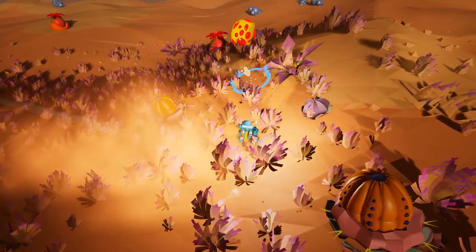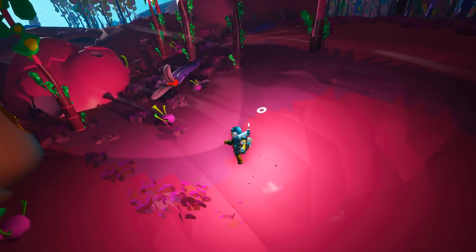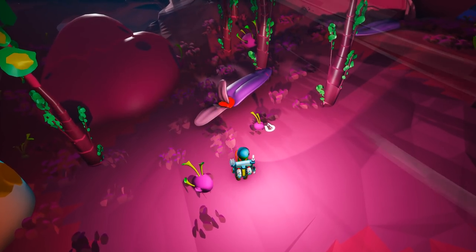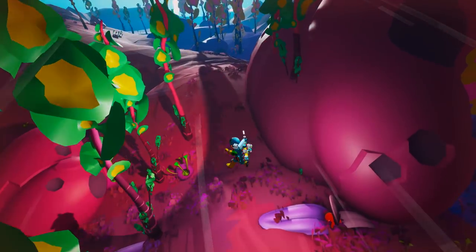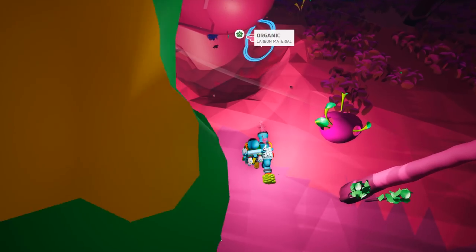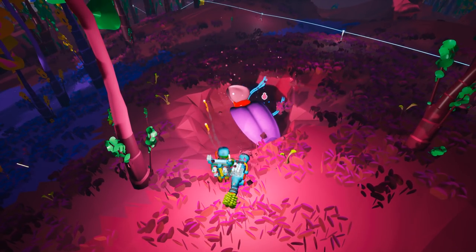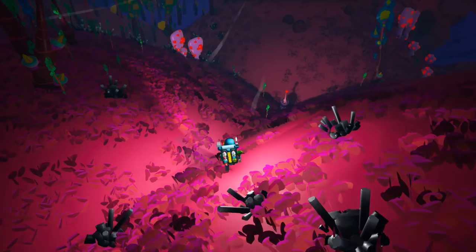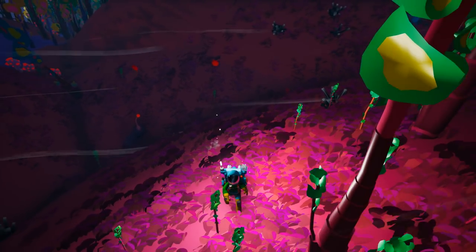The Lash Leaf is one of those really deceptive looking plants — it looks harmless, kind of like a tongue, but if you get too close it whips you high into the air with a chance of taking serious fall damage. It's another plant you can dig up to hopefully get a seed for the achievement, but getting seeds out of these plants can be a little difficult sometimes.